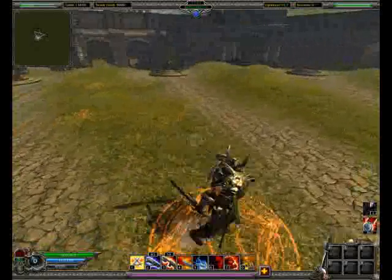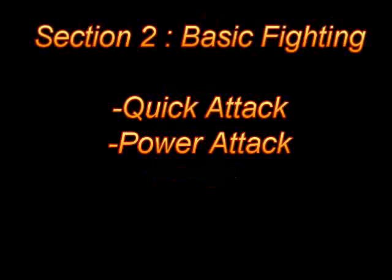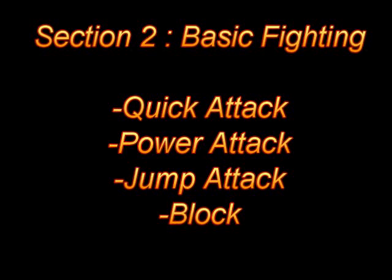A static target is always easier to hit, so keep light on your feet and keep moving. Use the sprint, charge and dodge functions to do this. Now onto the basic attack set that you have in Savage 2. These are the quick attack, power attack, jump attack and block.